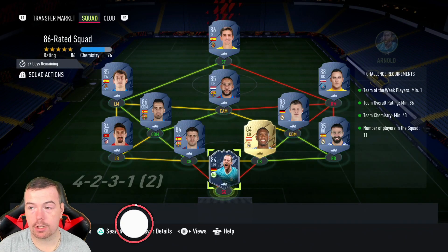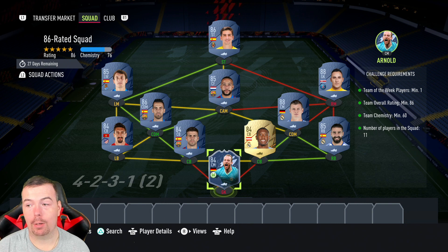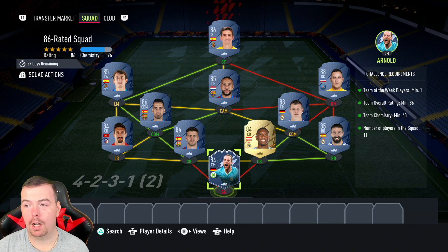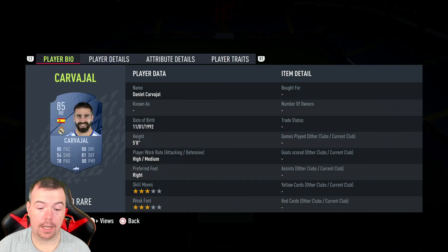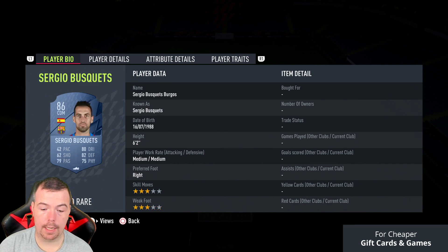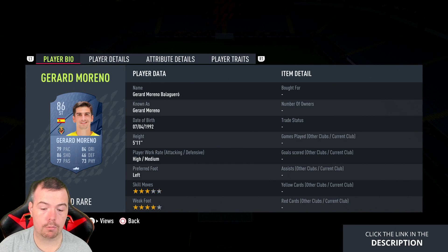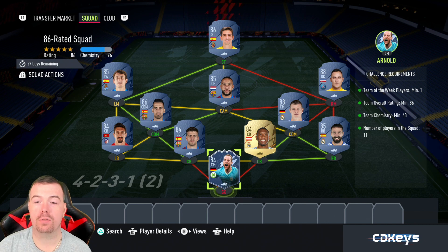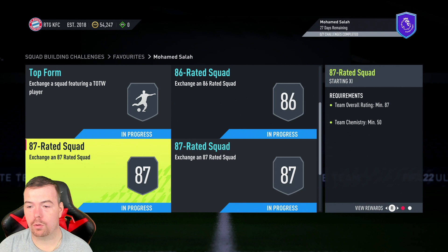For the 86-rated squad, you need another TOTW player — I've thrown in Arnold again at 11k. Team rating 86, team chemistry 60, we're miles above it at 75. No position changes, loyalty, 11 players in squad. We've gone La Liga, with Arnold from the Bundesliga and Navas as a cheap 88-rated card. Key prices: Carvajal 6.7k, Alaba 2.8k, Kroos 29.5k, De Bruyne 13.5k, Modric 29.5k, Moreno 13.25k. Total comes to 124.75k — just under 125k. You get a rare mixed players pack, a 25k pack.